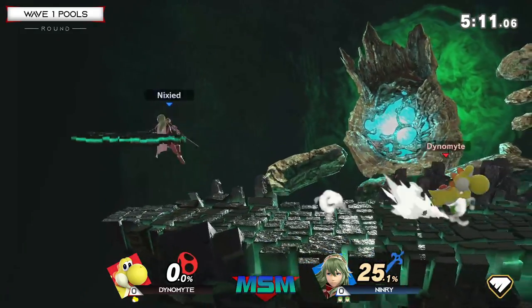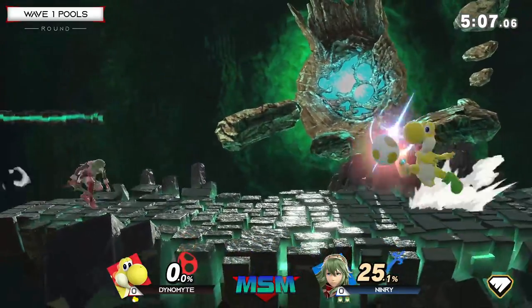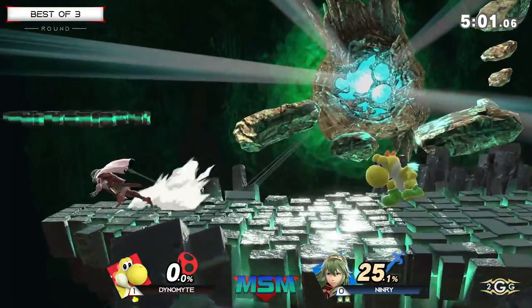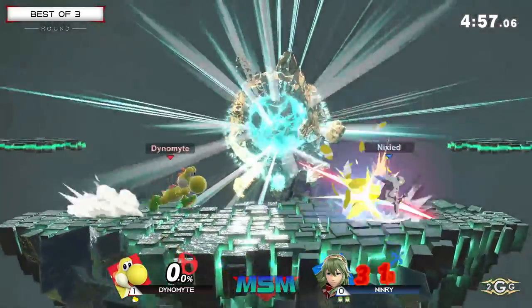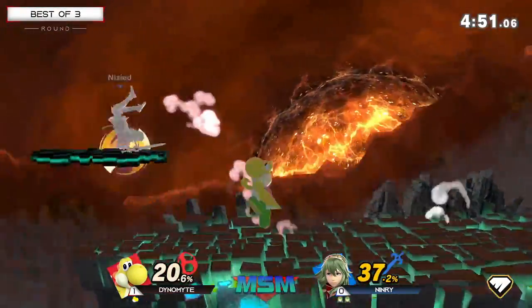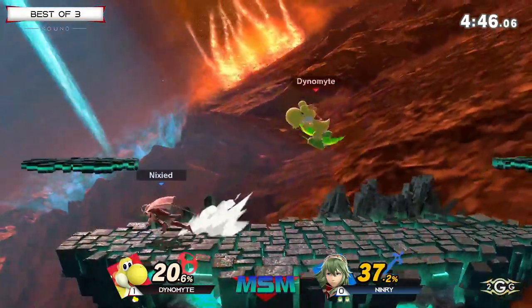Dynamite just kind of overwhelmed him, getting up in his face and not giving him enough time to react. But now Ninry's positioning himself better, able to react to his drift-ins. It goes to show the stage pick working out — on Stadium you have to be more wary about air-to-airs because of the platforms, but this stage being much flatter with no platforms, it's just a lot more comfortable. You feel like you have room to breathe, especially against Dynamite with his great movement.